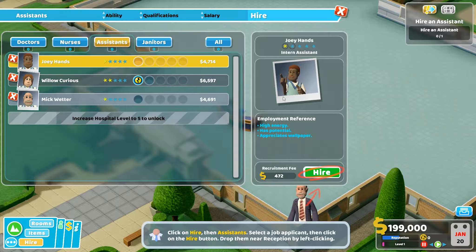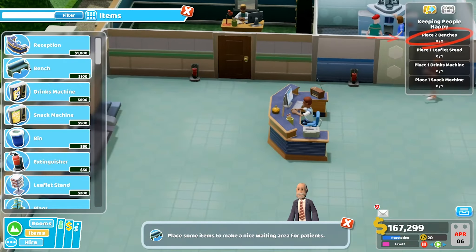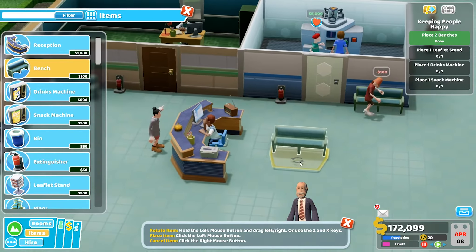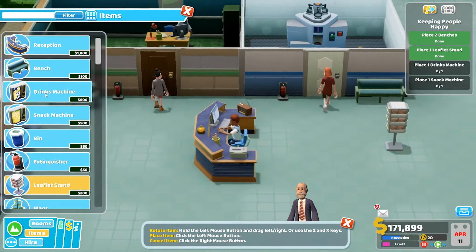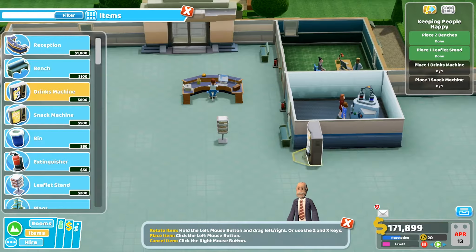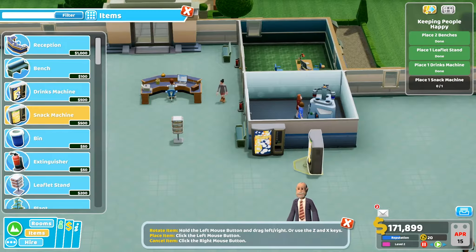It's important to keep staff and patients happy — patients will get bored, thirsty, and hungry over time. Make sure they have access to entertainment, food, drinks, and a comfy seat. Building benches outside the doctor's office and pharmacy, a leaflet stand, a drinks machine, and a snack machine just around the corner.